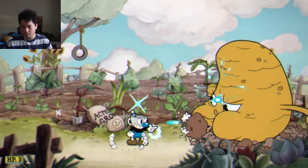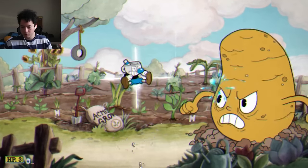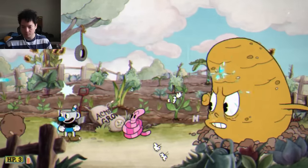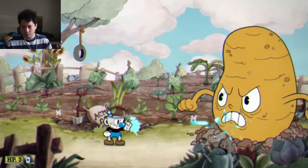We are starting off with the Root Pack, the first boss of the game. The Root Pack is an easy boss that I'm not going to spend too much time on. During the first phase, just dodge the mud balls and parry the worms. It's easy peasy.